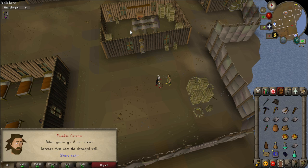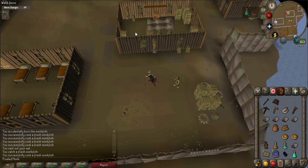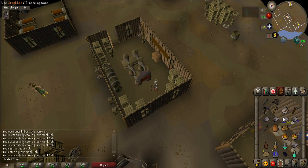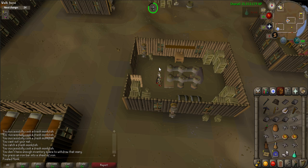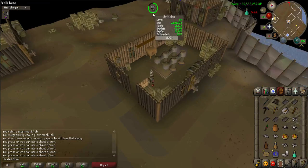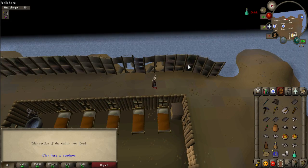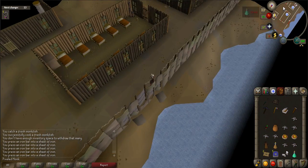First, talk to Franklin who is located near the front entrance of the colony — he will ask you to fix the walls surrounding the colony. Go into the building with the furnace, located just north of the entrance. Use your logs on the firebox on the eastern side of the room and light it with your tinderbox. Then use each of the iron bars on the press on the other side of the machine to make sheets. Once complete, head to the western wall and use each of the iron sheets on the broken wall to fix it. When it's all fixed, talk to Franklin.